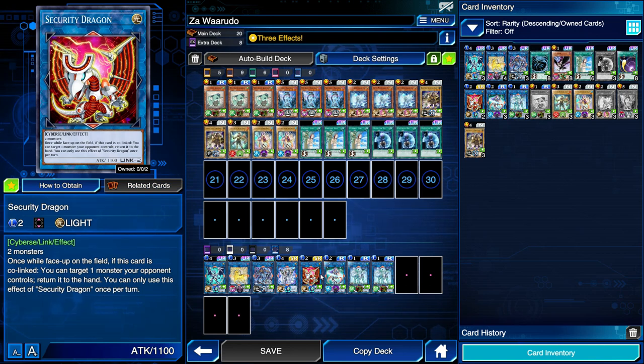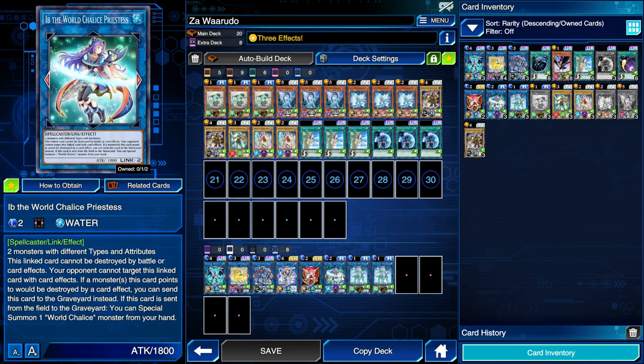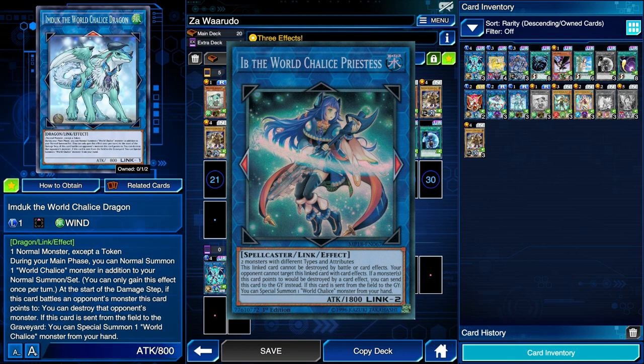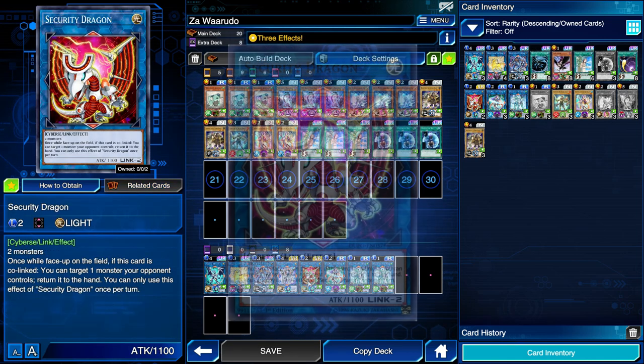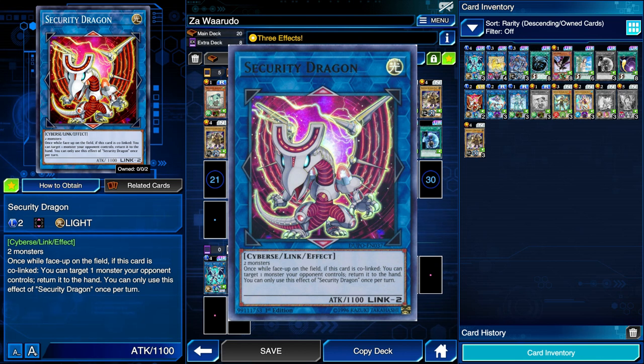Technically you can go into any Link 2 for the combo. You could even play a second copy of Security Dragon instead of Ib the World Chalice Priestess if you wanted. We like having Ib's floating effect — it has the same floating effect as Imduk, special summoning a World Chalice monster from hand if it's sent to the grave. Additionally, if a monster points to Ib it cannot be destroyed by battle or card effects, and if a monster it points to would be destroyed by card effect you can send Ib to the grave instead. Security Dragon requires any two monsters, and once while on the field, if it happens to be co-linked, you can target a monster your opponent controls and return it to the hand.